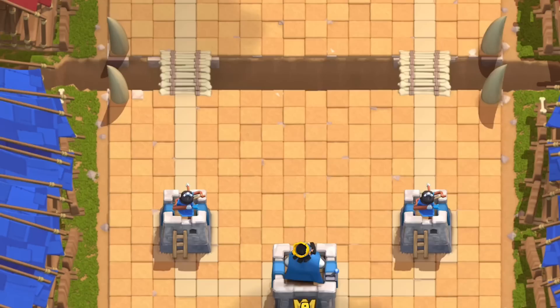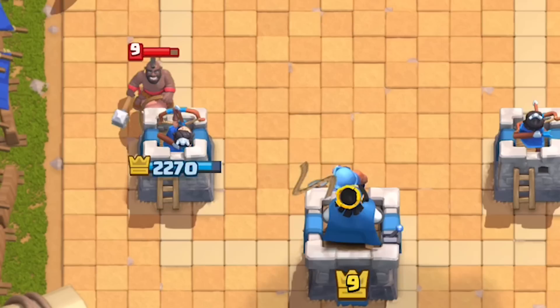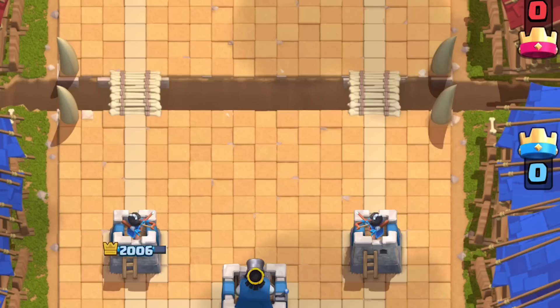You can activate the king tower with a lot of units like the hog. In order to successfully reel in units to activate your king tower, you'll want to plant the Fisherman one tile in front of your king on the opposite lane. This way his body isn't in the way and the hook target will be close enough to pull units to the king tower.